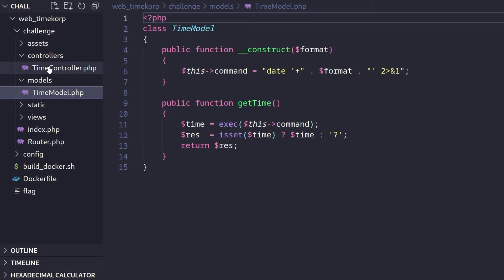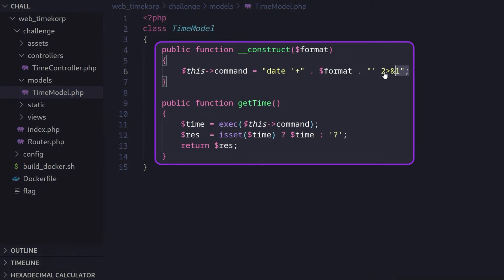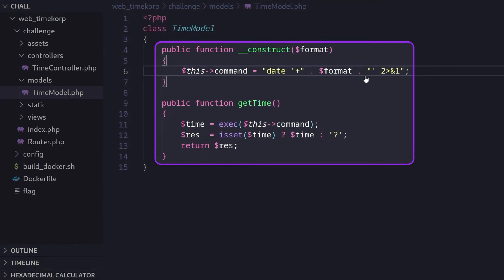The output is getting redirected, which is why we needed the hash symbol at the end of our command — it comments that out so the output won't be redirected away. The GetTime function simply executes the command. So that's how the OS command injection worked in Time Corp.